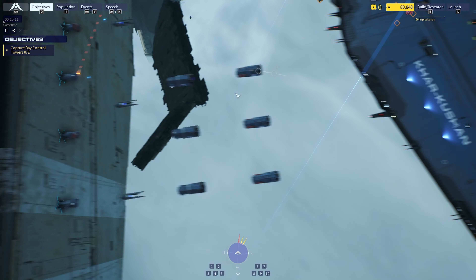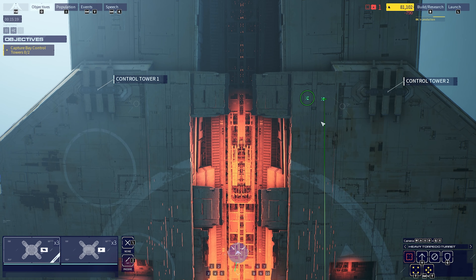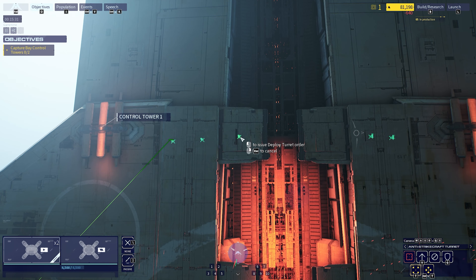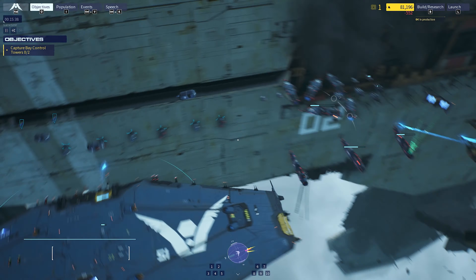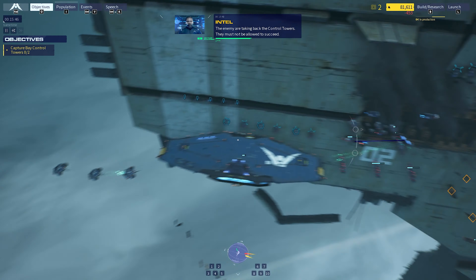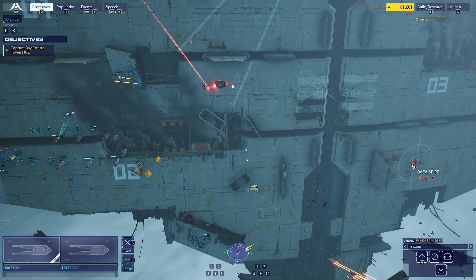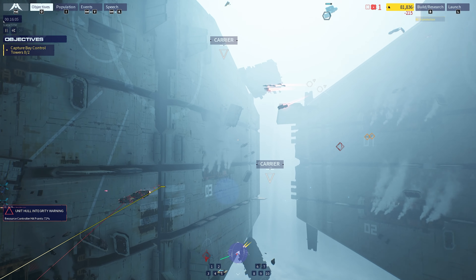Let's get these guys right here. We are going to deploy them up to these control towers. Set up probes to capture stuff. The enemy are taking back the control towers - they must not be allowed to succeed. There's a data spire there, I want that. Another destroyer - don't mind if I do. Caution, resource controller hull integrity at 75%.